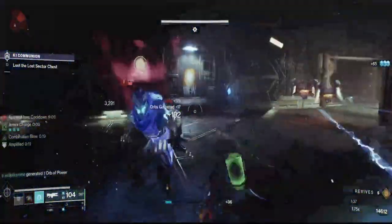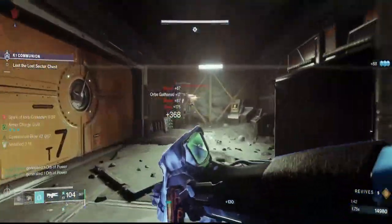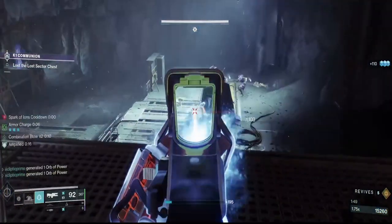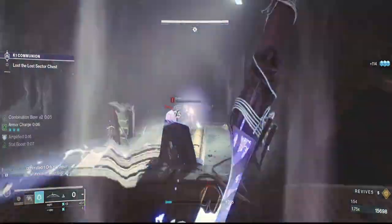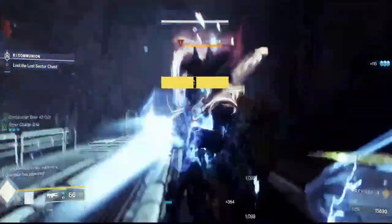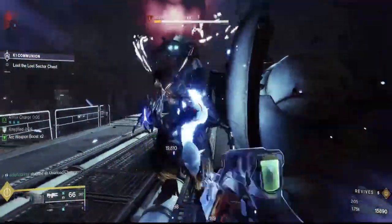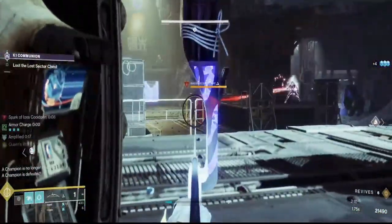Just melee everyone in the face — it's going to be easy. Dodge whenever you don't have a melee, then punch and everything will open up. You're going to have an overload down at the bottom, so focus everything far away first, then get on the overload. Don't put yourself in a bad situation — if you're not ready for the overload, don't take the overload. When you are ready, come down, punch it out. You're doing around 6k per hit, so you'll do a lot more damage than with your weapons while also saving ammo if you're running double special.